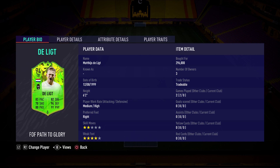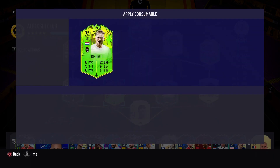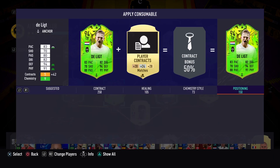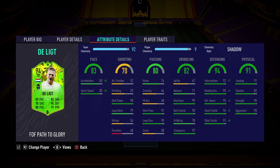He is a fantastic center back. Looking at the stats: 83 pace, 80 acceleration, 85 sprint speed. I'm going to apply a shadow chemistry style because that's what this card needs. Nowadays with all those 99-pace players you need as much pace as possible in defense. On 10 chemistry he can have 90 acceleration and 95 sprint speed.